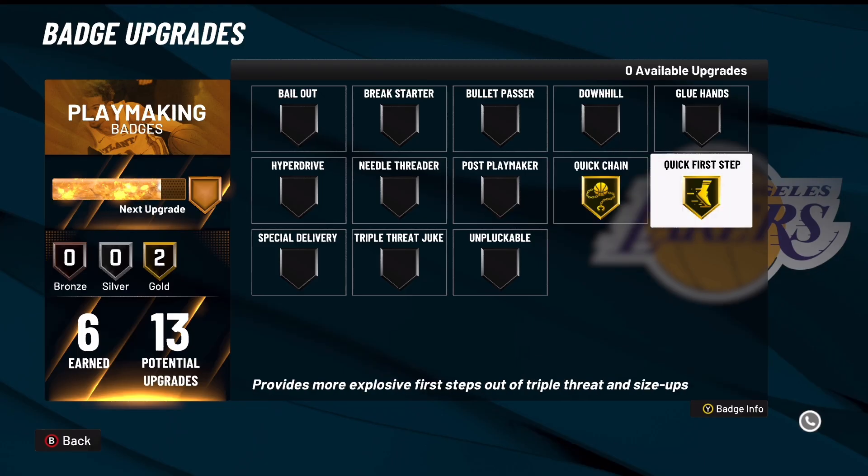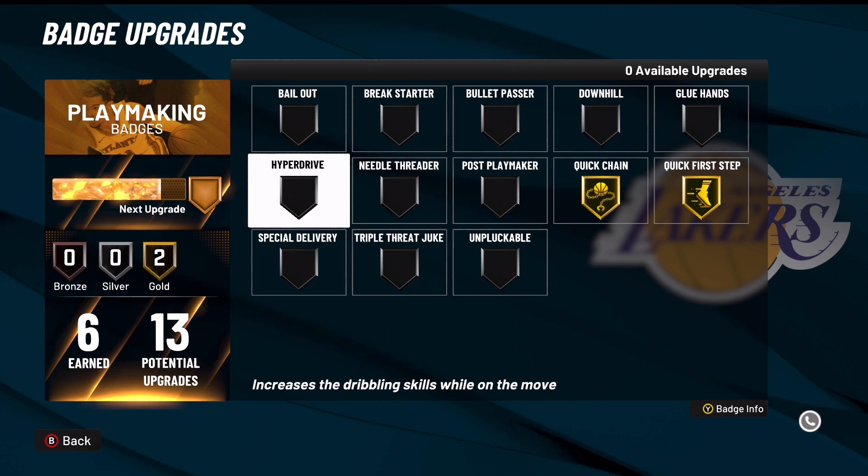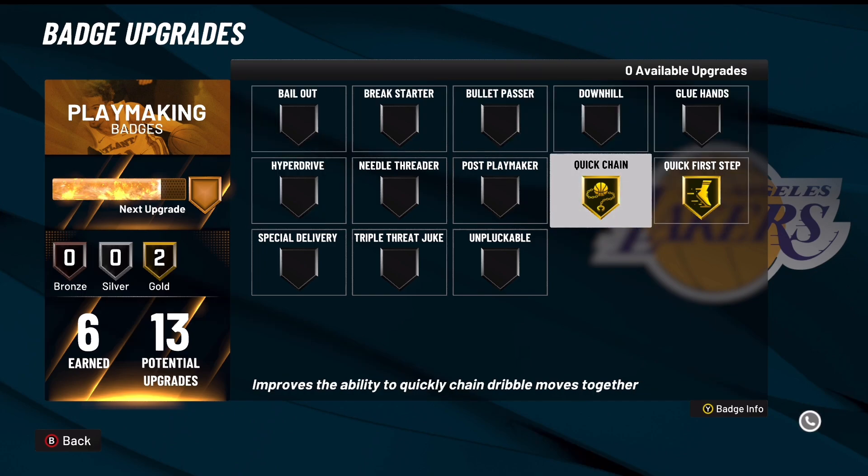If y'all are trying to start dribbling, make sure you max out these two badges first: Quick Chain and Quick First Step. Those are the first playmaking badges you max out, and then Handles for Days. Power forwards, don't get Handles for Days unless you have playmaking in your pie chart — the yellow pie chart. Unless you get some of that in there, then you get Handles for Days.